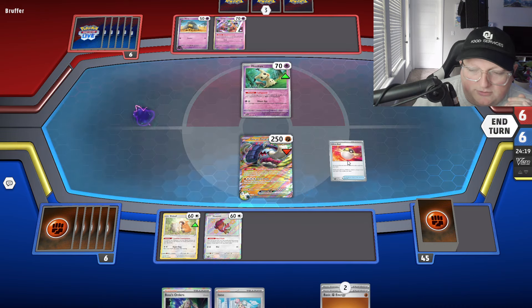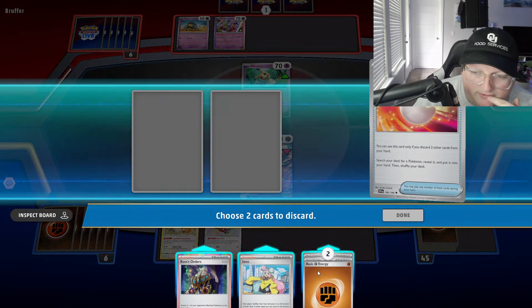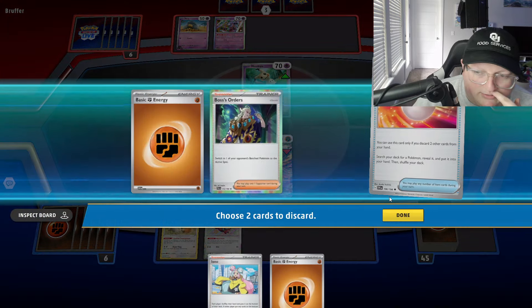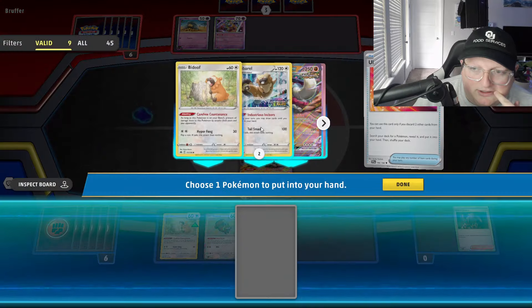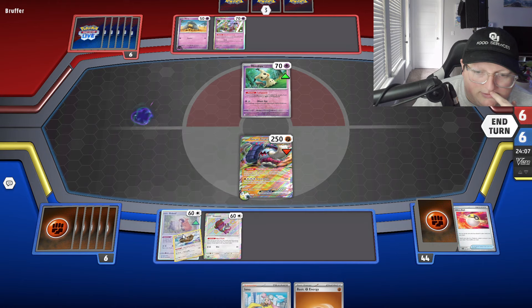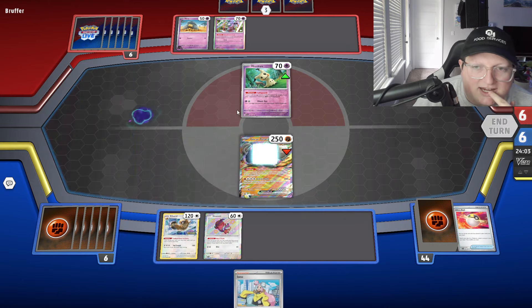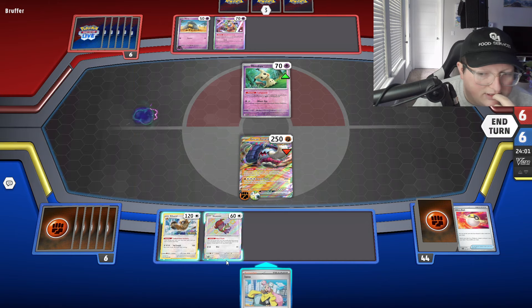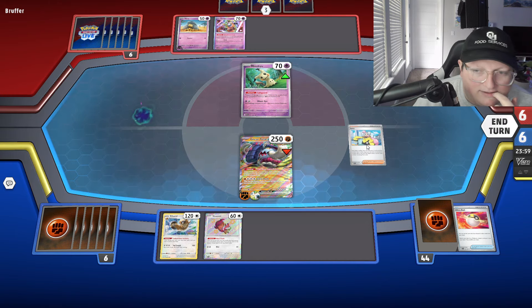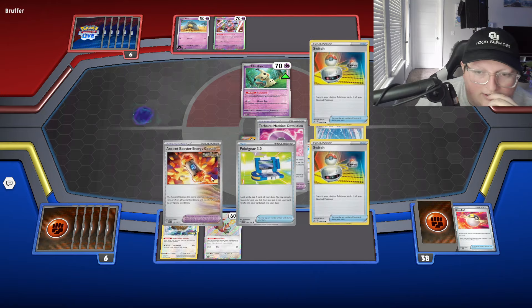Boss — we don't need it, we're just going to get rid of one energy. Go ahead and get Bibarel. We are weak to Psychic, but I don't know if Alakazam's attack when it attacks from the bench has weakness on it. We'll see.